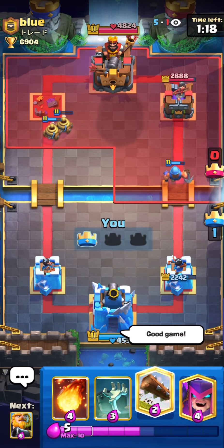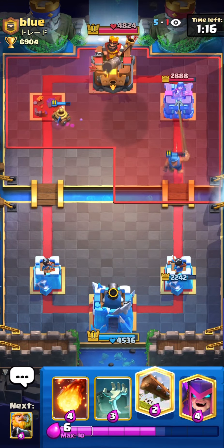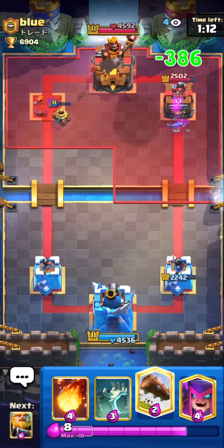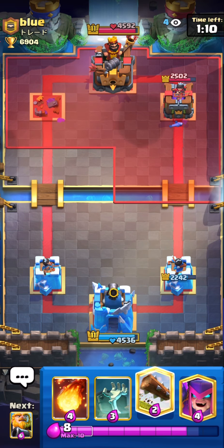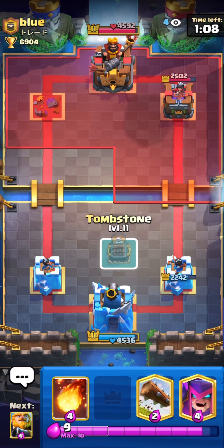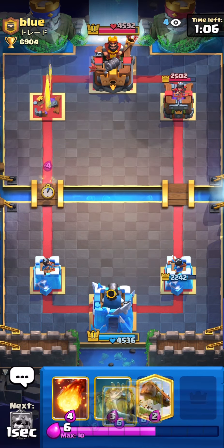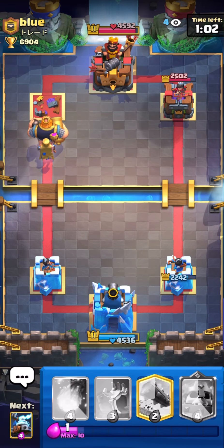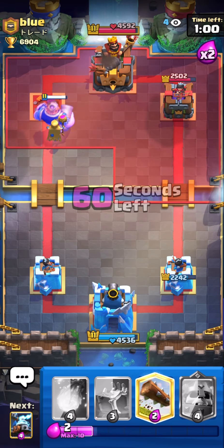At this state of the match it was almost impossible for him to win — I have the King Tower activated, I have my Mother Witch here too, so the graveyard is never gonna pass. He gave up. He made a really aggressive combo on the right lane early — he shouldn't have gone that aggressive with the graveyard and the Skeleton King and fireball. We got the second match — a 2-0.